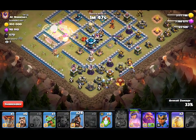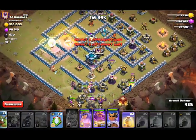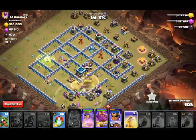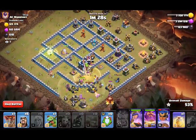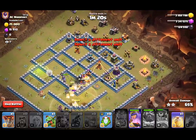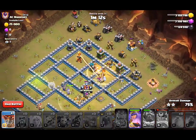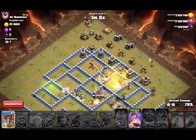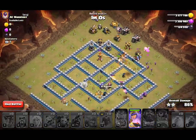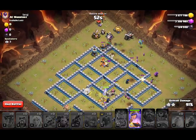Let's drop a couple of hogs, siege barracks, and the rest of the hogs. Now we should have 50% by the time the town hall gets triggered. This tornado trap will actually help with that because it'll send all the hogs around to that area. Looking good so far. I think that's going to be a triple — as long as these bomb towers don't do too much damage, this will be good.